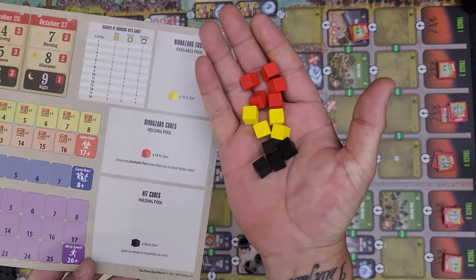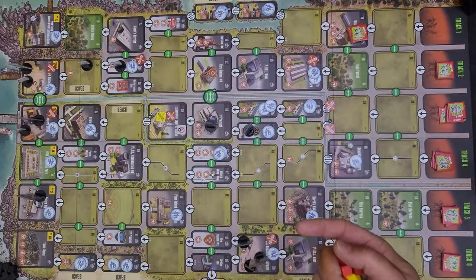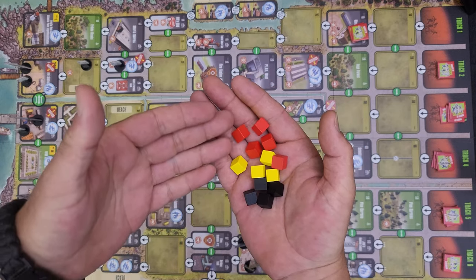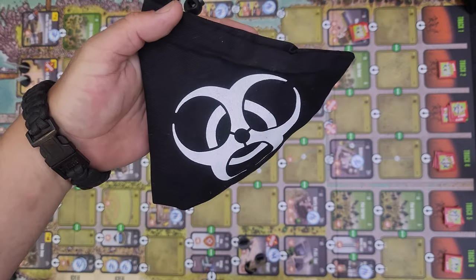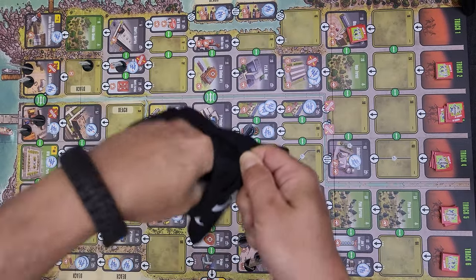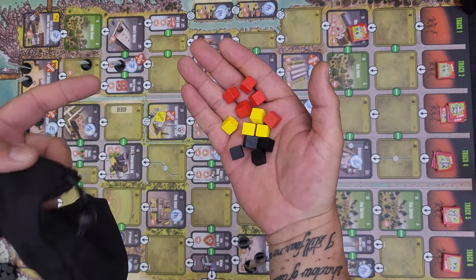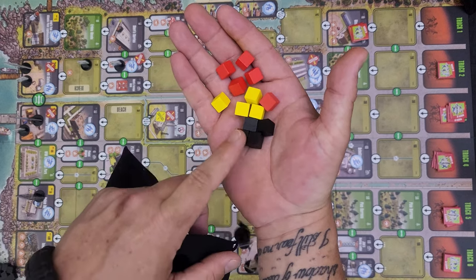The last element on this player aid is the cube system. Yellow and red cubes are associated with the biohazard track — you add them to a bag and draw periodically throughout the game, adding points to that track. I love the little bag with the biohazard symbol. You start with some green cubes in there, but as the game goes on you add red and yellow ones that cause greater points. Black cubes are hit cubes — as your units take damage, you mark it using those.